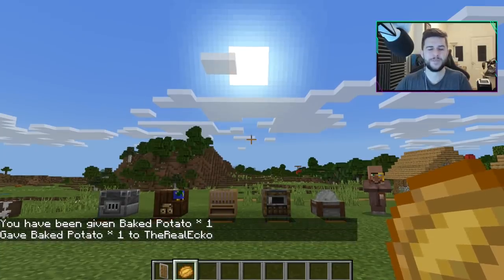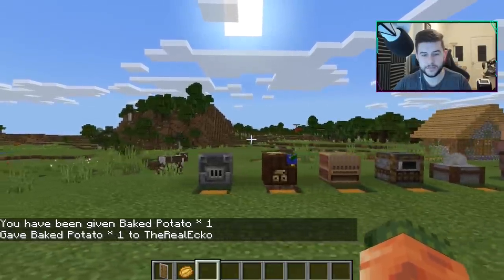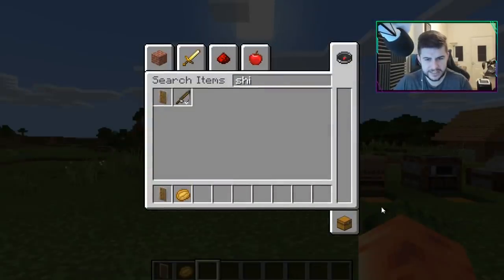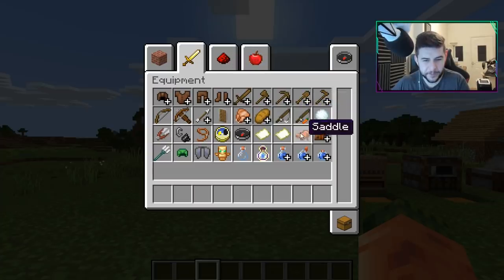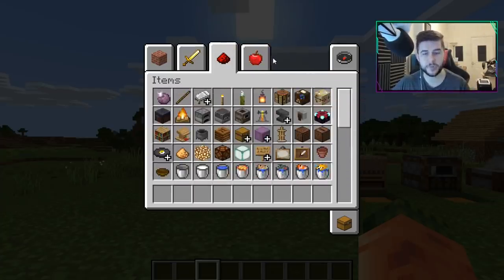As I showed at the start of the video, the interfaces for the blast furnace all the way down to the stone cutter and village trading are all changed. Let's go through the creative inventory — it's brilliant. One thing Bedrock doesn't have is Ctrl+Click to clear all your items at once; you have to use slash clear. But it's so much cleaner and easier to use.